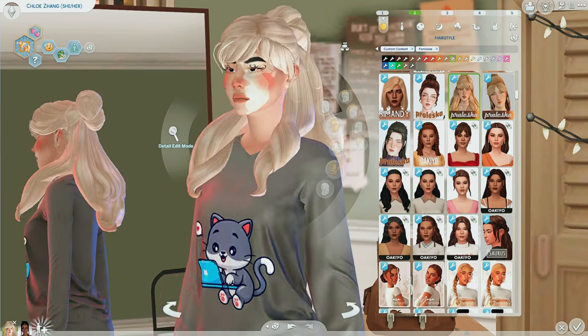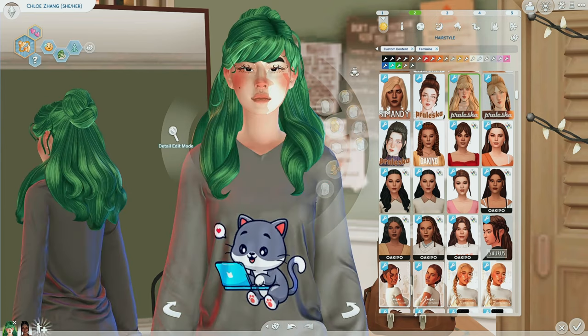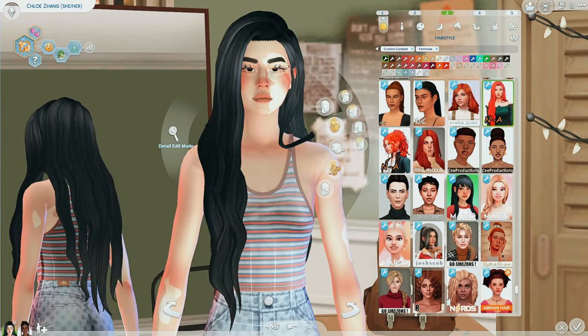I prefer this with the lighter colors again — it just looks a little bit more natural. Here it is in some pinks — I love this. I love Preleska. I don't usually pick up too many of their hairs just because I'm not always a fan of the style, but this one I'm definitely going to be using. This is the Gwen hair.